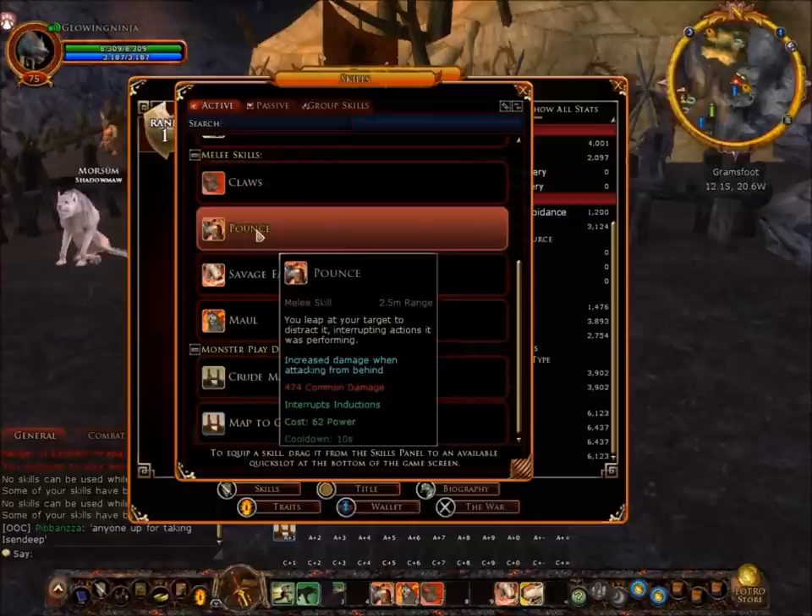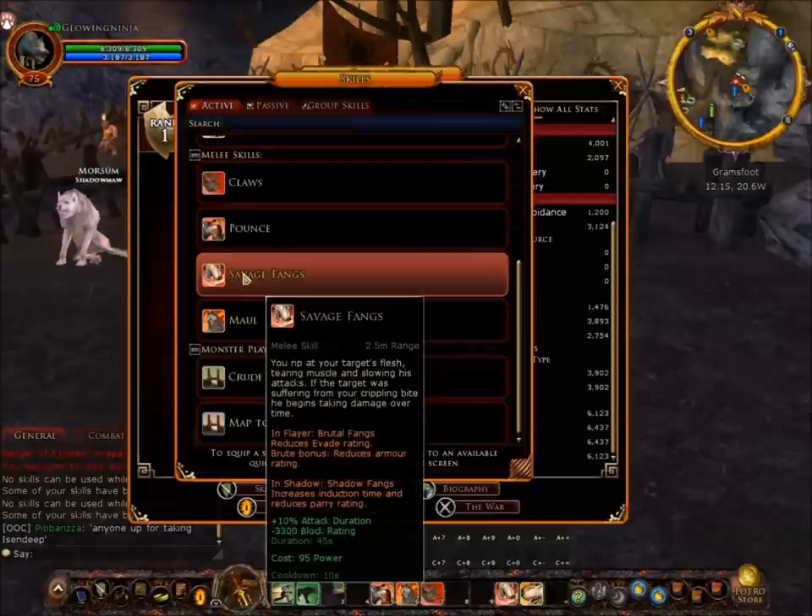Pounds does 474 common damage and interrupts inductions, so if someone is casting a spell that requires an induction it can stop that from happening. It costs 62 power with a cooldown of 10 seconds. Savage Fangs doesn't do damage but applies plus 10% attack duration — slowing their attacks — and minus 3300 block rating, which is pretty good. It lasts 45 seconds, costs 95 power, and has a cooldown of 10 seconds.